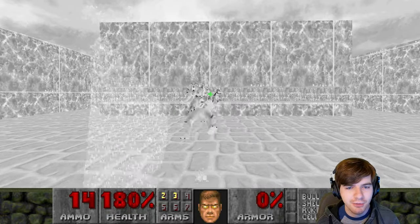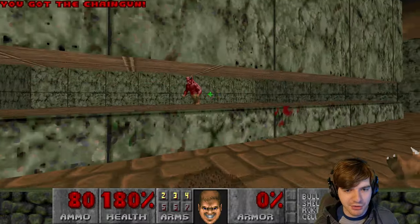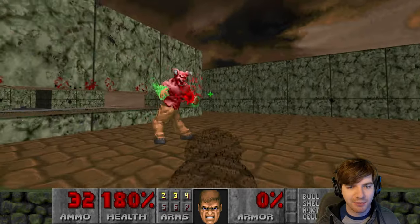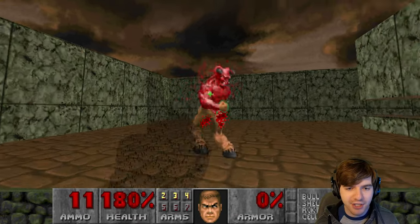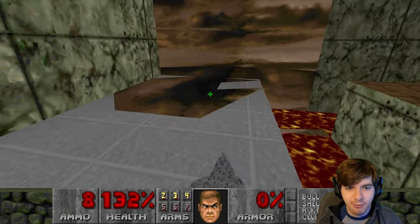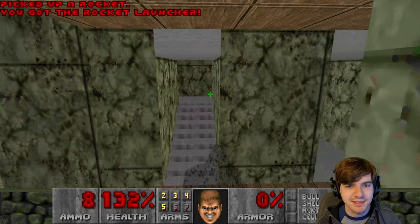I'm using GZDoom. I have no idea what source port Tarnsman was using to run Doom. But I can certainly tell you the same effect is not present in GZDoom. I have been told by others it's not present in Crispy Doom as well. So I would have to ask Tarnsman himself what source engine he was playing on. But you can see right here — here's missing textures, pop-ins, this wall pops in here. It's crazy. The map has problems.